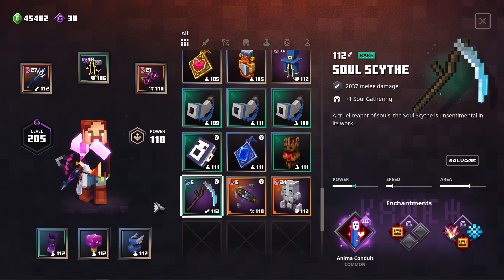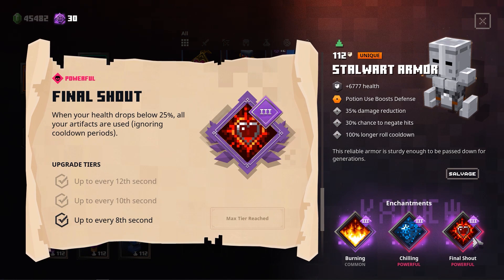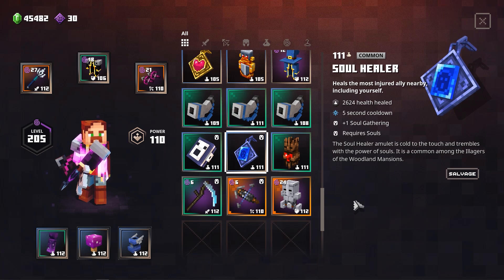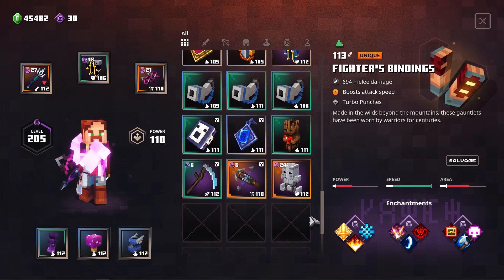Last but not least, we have our three artifacts. The first one is the Harvester. Every time when you drop below 25% HP because of Final Shout, you will pop every single artifact — so that is super nice. If you get into trouble, the Harvester will pretty much reset everything and destroy all the mobs around you, and then you will be able to heal yourself up. This brings us to the other two artifacts. The first is the Soul Healer — when we drop below 25% HP it triggers and heals us instantly. Even if you don't have any souls on your Soul Bar, it will still heal you, because Final Shout always ignores your Soul Bar as well as the cooldown.